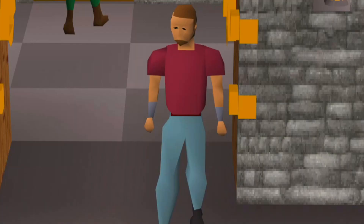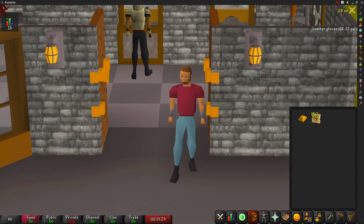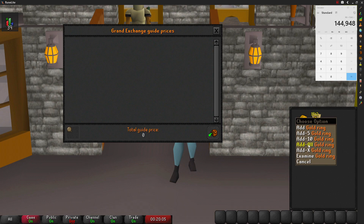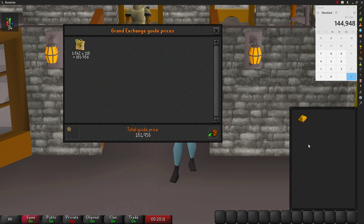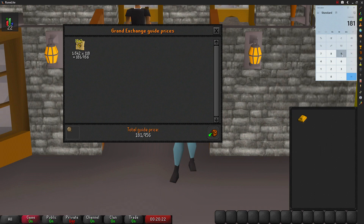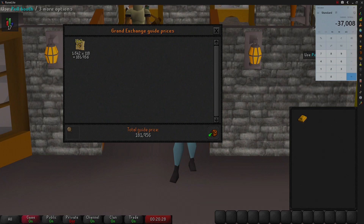Welcome to the final price check of making gold rings. We managed to make 1,542 gold rings. We used 1,542 gold bars at 94 coins each, giving a total investment of 144,948 GP. Our net profit from the gold rings came out to 181,956 GP, and after subtracting the investment, our overall profit for today's video is 37,008 GP.